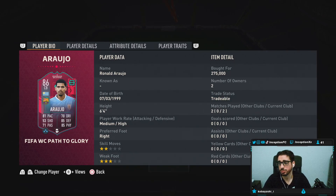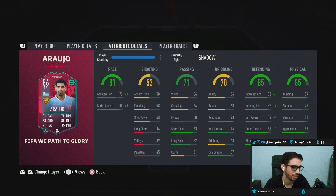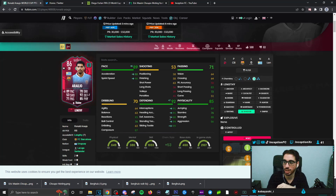With this card, it has been massively improved. So obviously with Araujo in-game, player traits — he has the power header trait and injury prone trait. Never nice to have the injury prone trait, but Araujo by default is a lengthy player. So the way that this card is formatted in-game on a shadow chemistry style is going to be in a fantastic area.